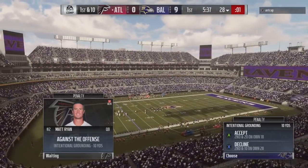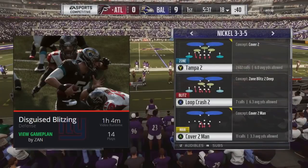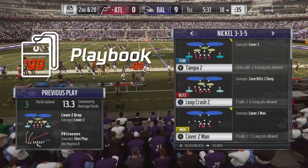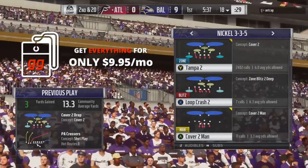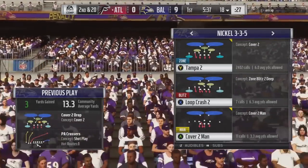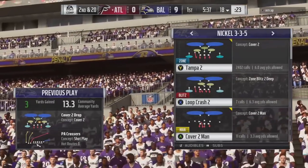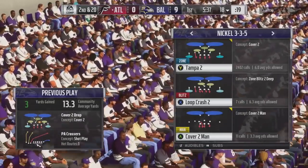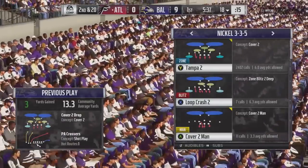If you like this tip, make sure you check out our disguise blitzing game plan on playbook.gg. You can get everything on the website for $9.95 a month — that's close to 30 game plans per year. You'd pay $30 for just one game plan anywhere else, so why not pay a third of the price and get access to everything: game plans by myself, by AntCap, and by pro Madden players competing in the MCS and Friday Night Football.